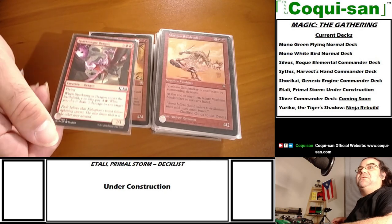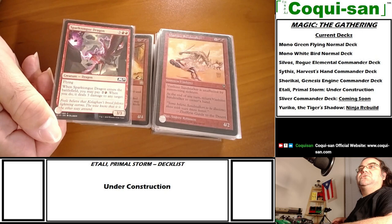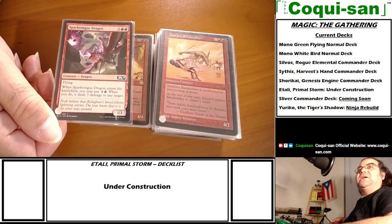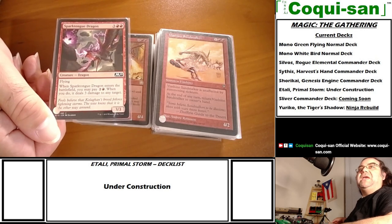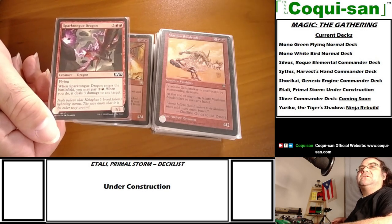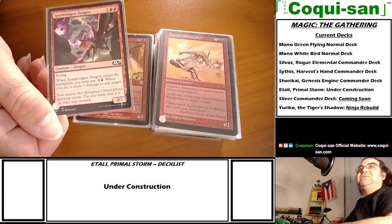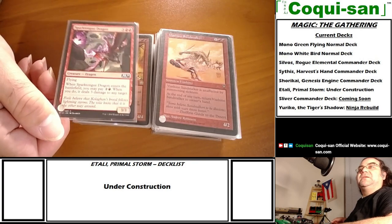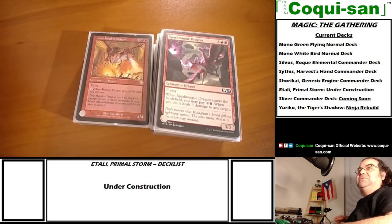Now moving on to dragons. Sparktongue Dragon - flying, when it enters the battlefield you may pay three mana to deal three damage to any target player. Having a flier and being able to deal three damage is solid as long as you have enough mana.